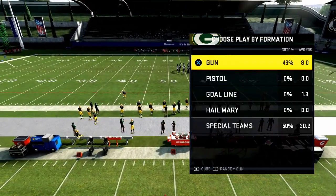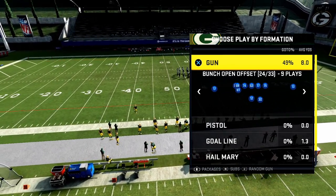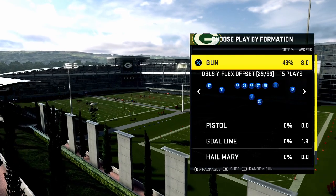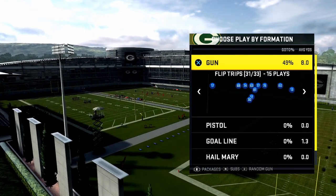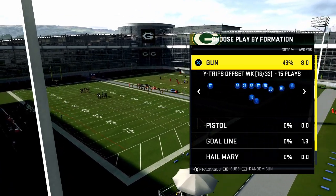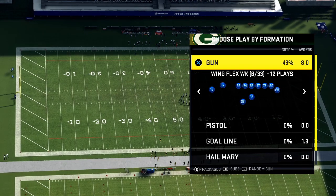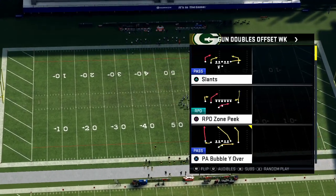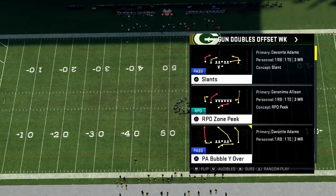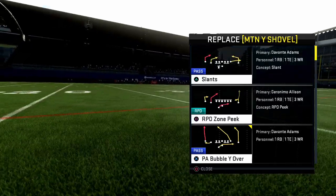Working out of the Gun Spread playbook, so far we've covered our base formation — the Doubles Y Flex Offset — and talked about the Spread Flip Trips and the Tray Open. Now we're going to cover the blitz beater, which comes from the Doubles Offset Weak. It features a running back on the left side and a tight end on the right side, allowing you to pick up big-time blitzes.